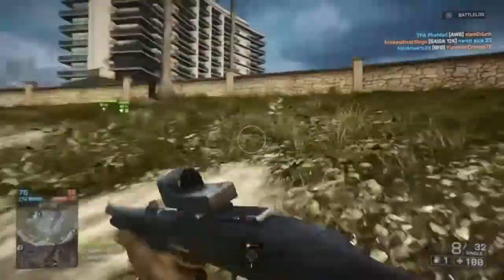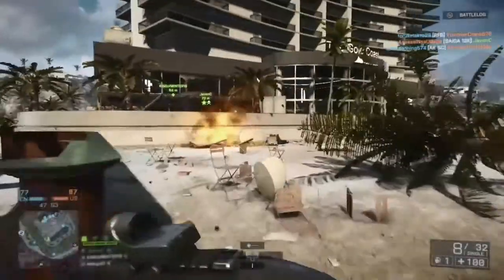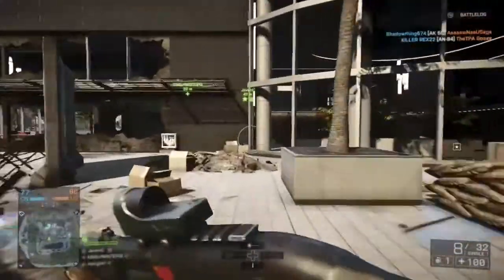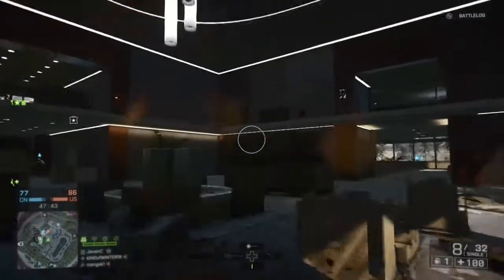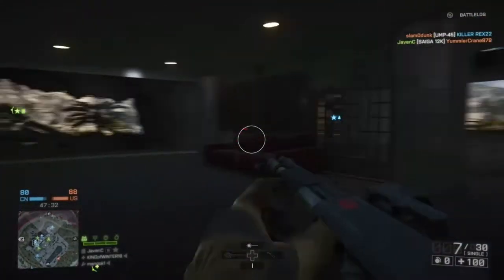This weapon has been around since Battlefield Bad Company 1 and 2, and also in the Battlefield Bad Company 2 Vietnam version, where it was known as the 1870 Combat — pretty much the same gun but an older version. It's also in Battlefield 3, but here in Battlefield 4 the 870 MCS is unlocked by completing the bronze assignment in the Suites by scoring 3000 points.